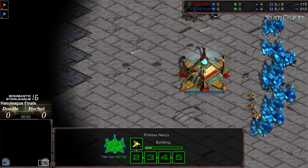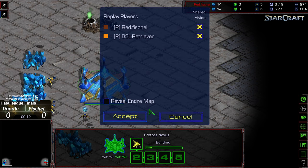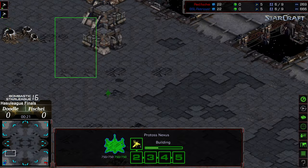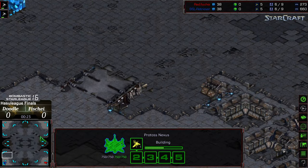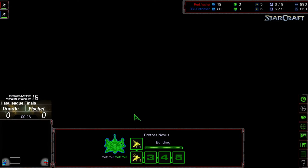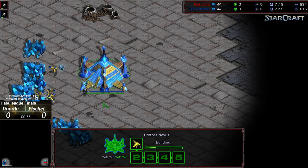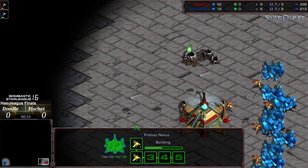Hello ladies and gentlemen, welcome to the BSL Season 16 Hasu League Finals. In the bottom right-hand corner we have Fisheye from Team Red as the red Protoss, and in the bottom left-hand corner we have Retriever, aka Doodle, as the blue Protoss. This is going to be on Circuit Breaker — two-base play with a mineral-only third nearby. We've got Doodle, our North American finalist, going up against Fisheye.